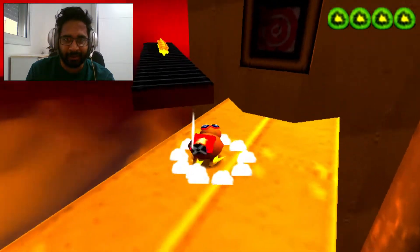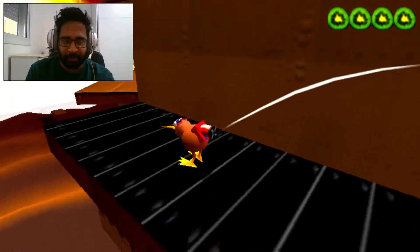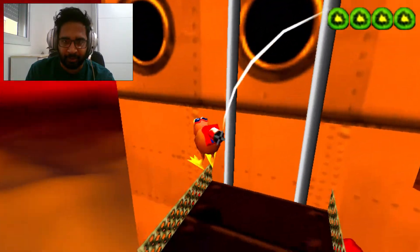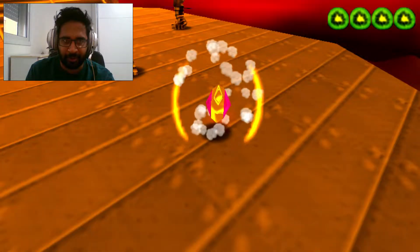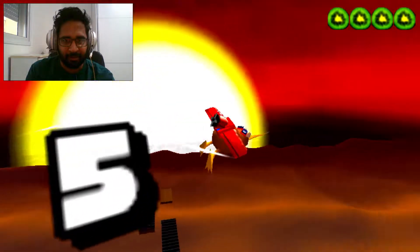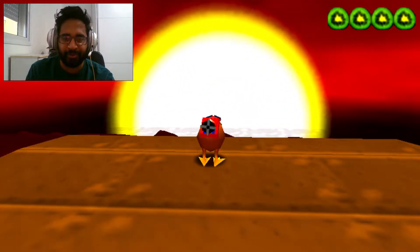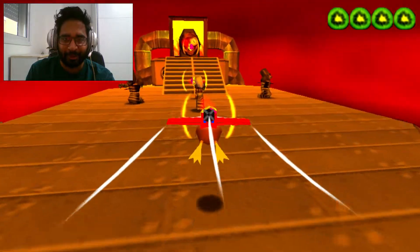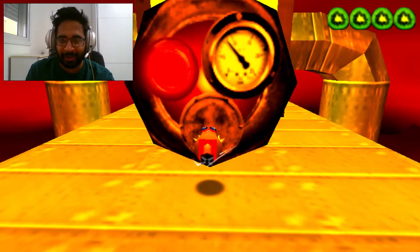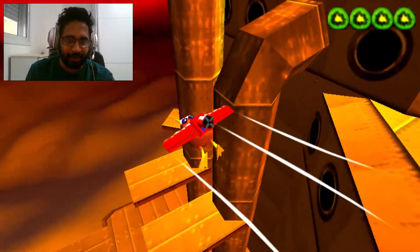We found the third diamond. So far, guys, we are doing an amazing job. Let's keep searching for all the diamonds. We found another diamond. It looks even better over here from the top view — oh my god, I really love it. Let's check what we got over here. We found all the coins. That's going to be really nice. Now we are heading to the next stage.